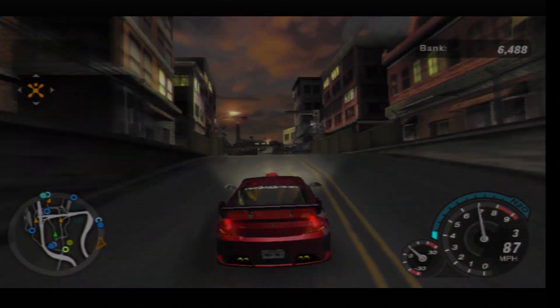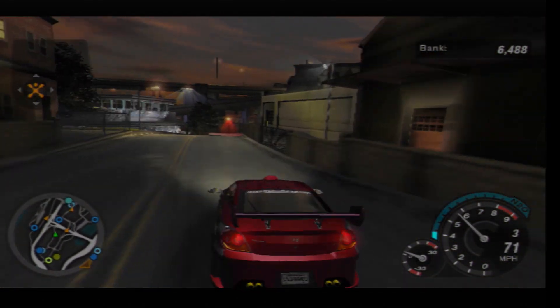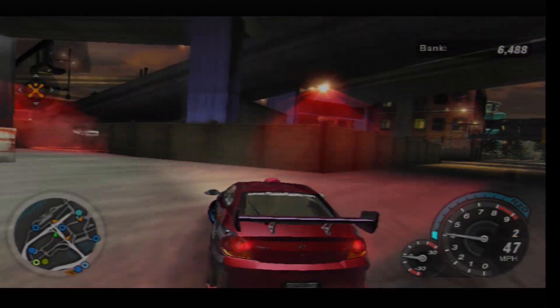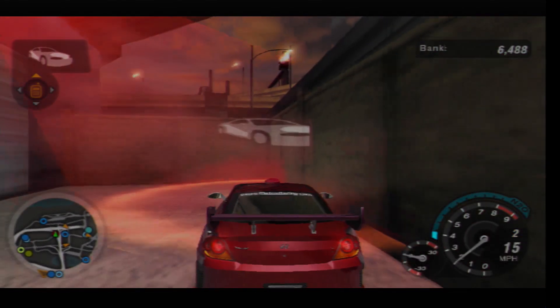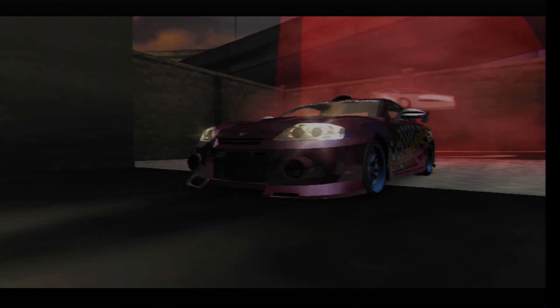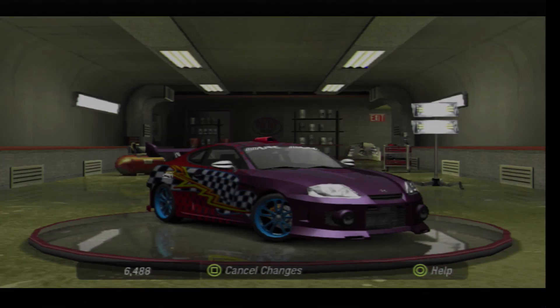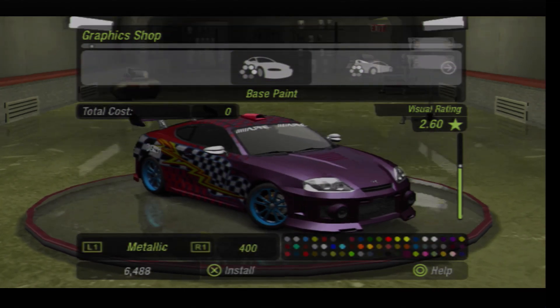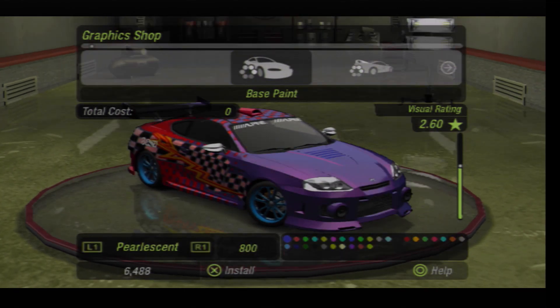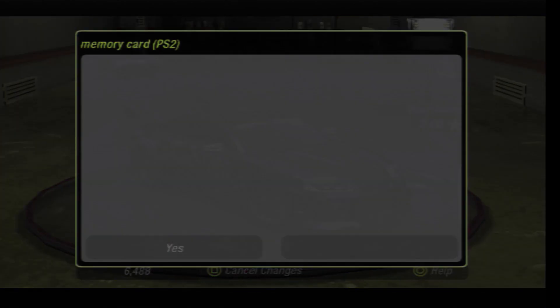Then once I'm done with that, I'll go find my next cash reward, which is not too far from here. But first, the graphic shop. And I believe this is where we also unlock the pearlescent paint. And yes, we do unlock the pearlescent paint — doesn't really change my car visually though.